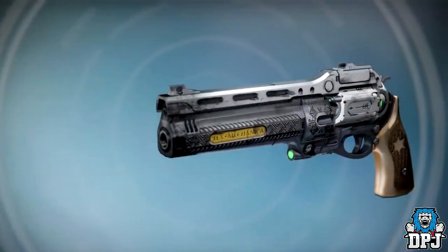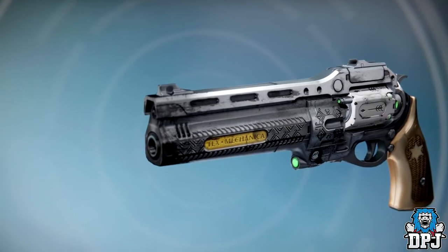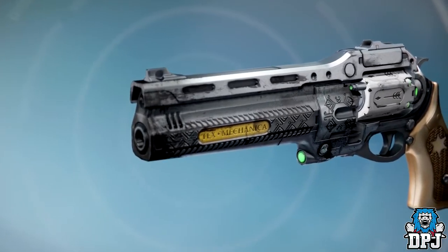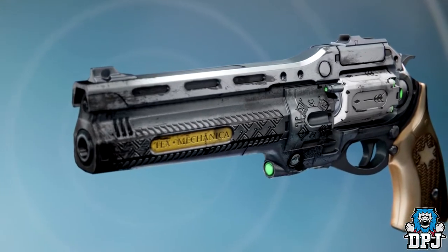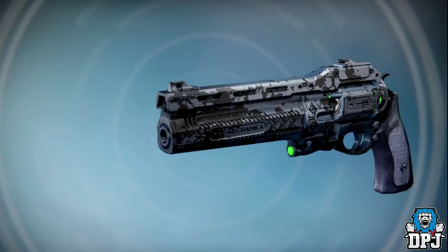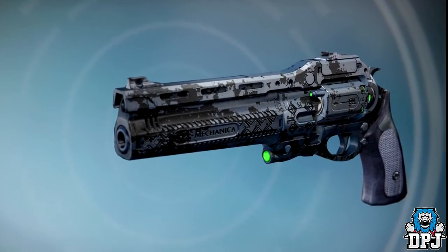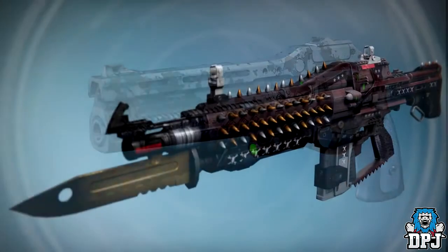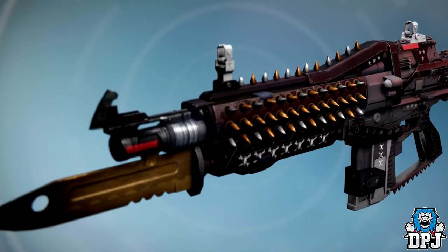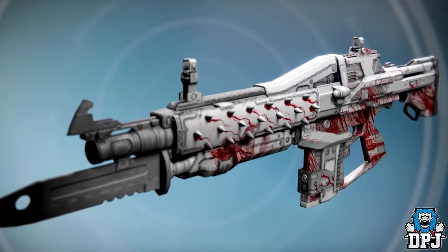With these three exotics we are also getting a new bunch of weapon ornaments, so let's take a look at them. First we have the Addendum — it's for the Last Word and it looks pretty epic. Next up we have Sequel, which again is for the Last Word and looks even better than the first — no puns intended. Next up we have the Steel Witch, an ornament for the Red Death. And then we have White Witch, also for the Red Death, which in my opinion looks absolutely incredible.